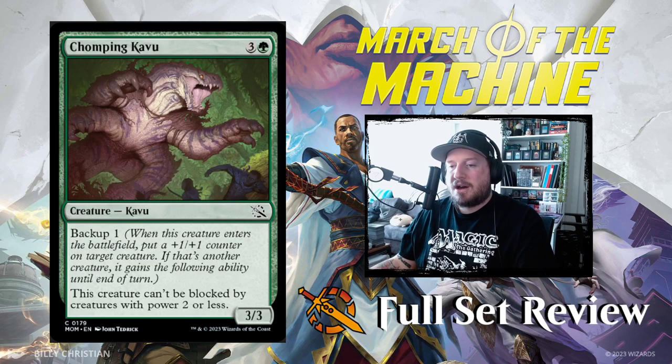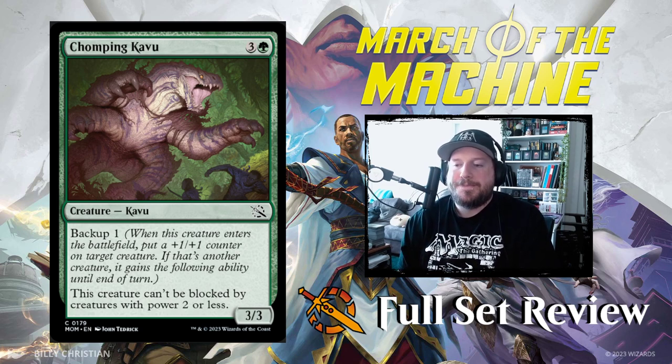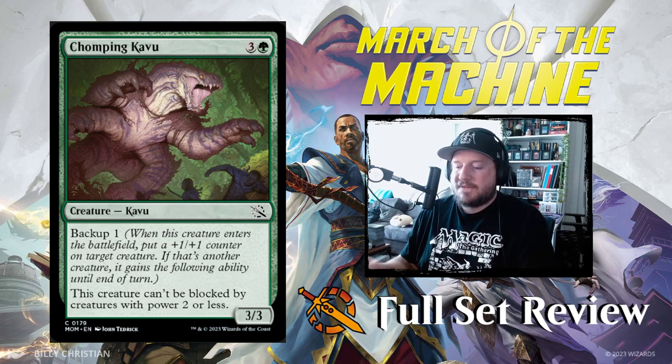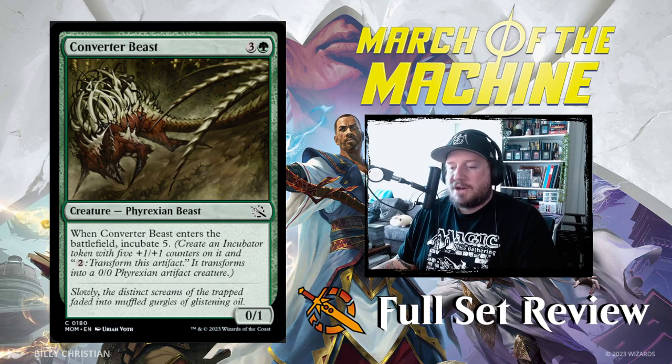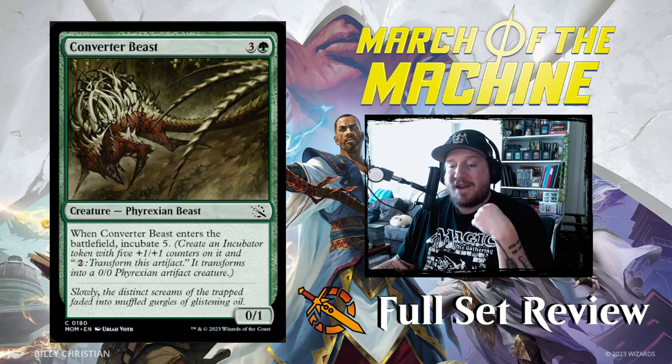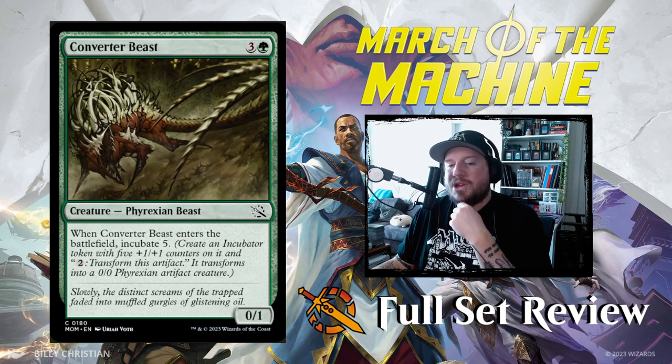Next up we have Chomping Kavu: 3 and a green for a 3/3 Kavu with Backup 1. Backup means when this creature enters the battlefield, put a +1/+1 counter on target creature. If that's another creature, it gains the following ability until end of turn: this creature can't be blocked by creatures with power 2 or less. So you can gift something pseudo-unblockable for a turn. Then we've got Converter Beast: 3 and a green for a 0/1 Phyrexian Beast. When Converter Beast enters the battlefield, incubate 5. That's pretty aggressive.